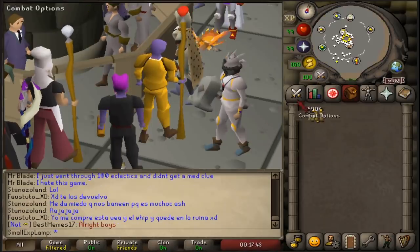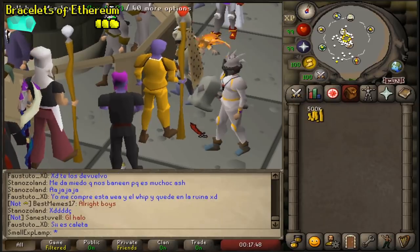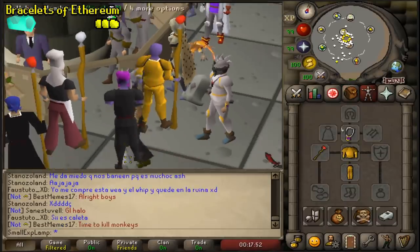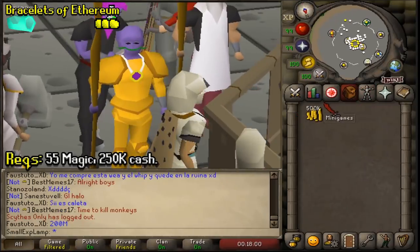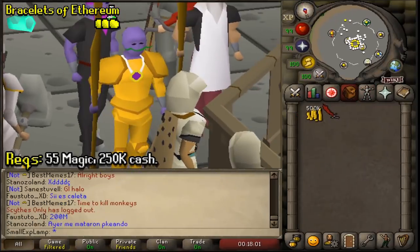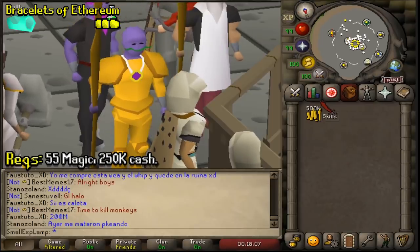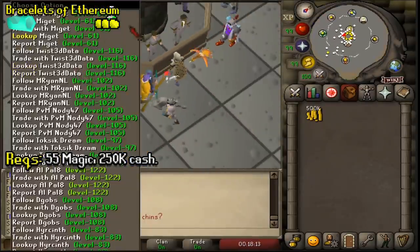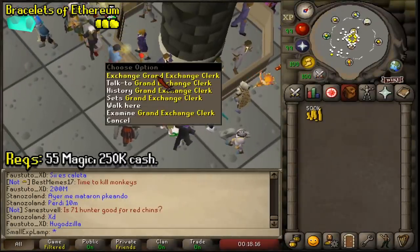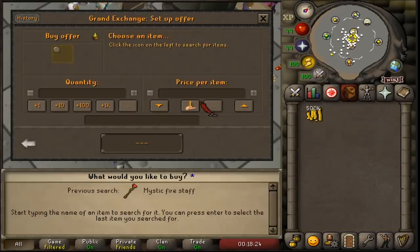For the first method I decided to do one that may be a bit more accessible than the others, and that is high alching bracelets of ethereum that are charged. The only things you need are a fire staff — I have the gilded one for swag — and probably about 250k cash just to make this method bearable, otherwise you're going to have to constantly be purchasing from the Grand Exchange. If you want to make money before this, I would say lava dragons or any dragon you can safespot, because you'll get bones and hides to sell for money while getting levels.